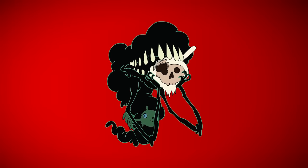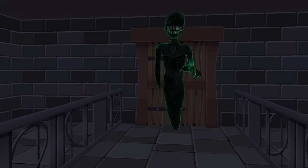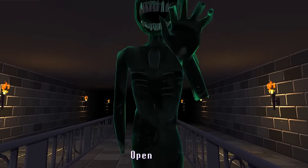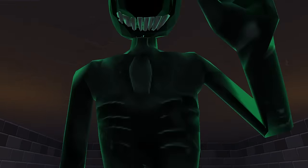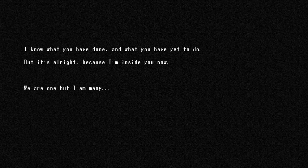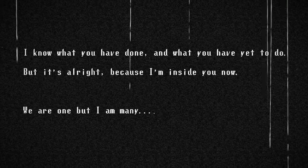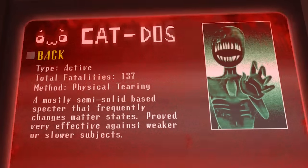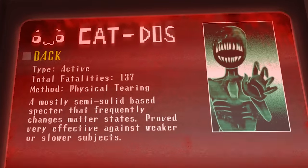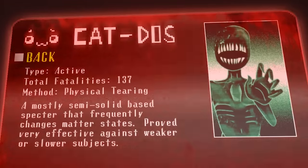Inspired by the love gloves from popular animated show Adventure Time, Specimen 2 raises up from pools of slime on the floor, floating a few feet above the ground as it chases the player. If caught, we are met with the following game over screen. The text reads: 'I know what you have done, and what you have yet to do, but it's alright because I'm inside you now. We are one, but I am many.'